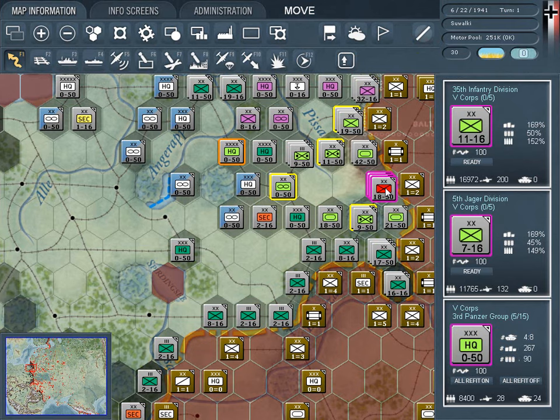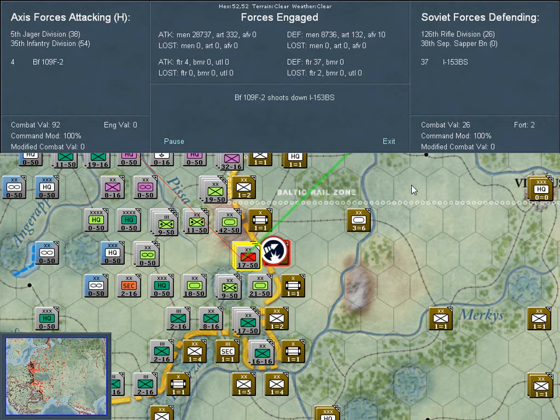Once in combat, detailed information is given on the battle while it happens. Players can choose how much information they want to see, everything from every shot that is fired to just a quick overview of the forces involved and the casualties.